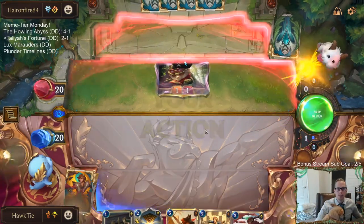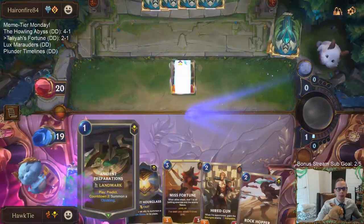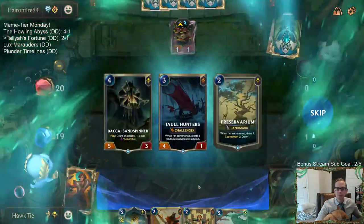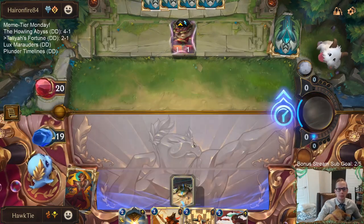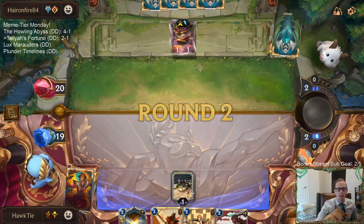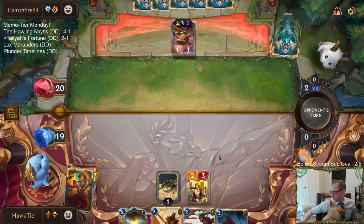Let that Teemo hit me first because it always puts Puff Caps on top — you always draw that Puff Cap right away. So now let's shuffle those Puff Caps away with the Hourglass. Let's go with Jarl Hunters, go fight Ezreal with that. Now Teemo is Vulnerable.